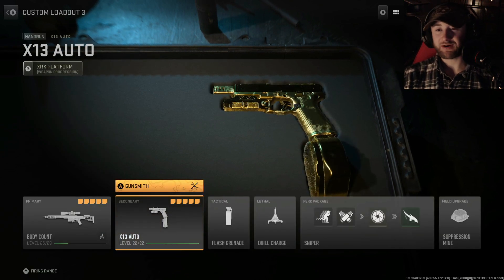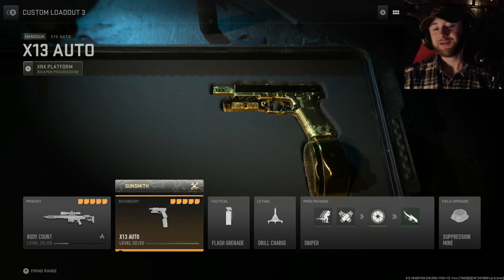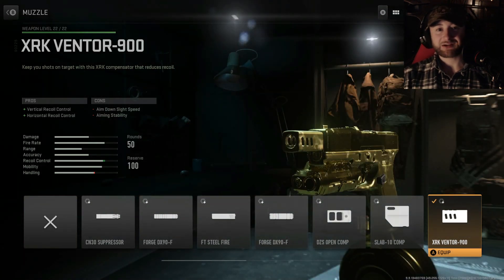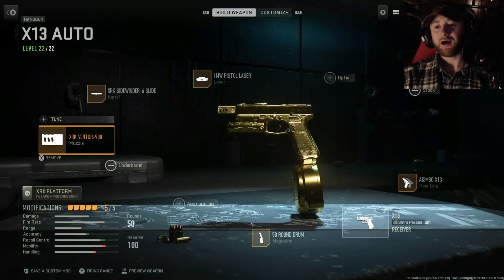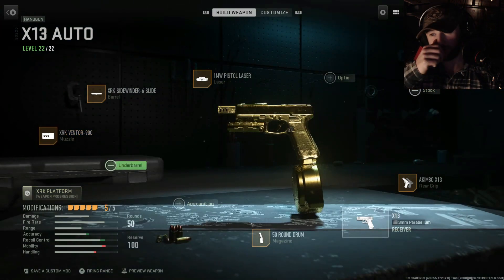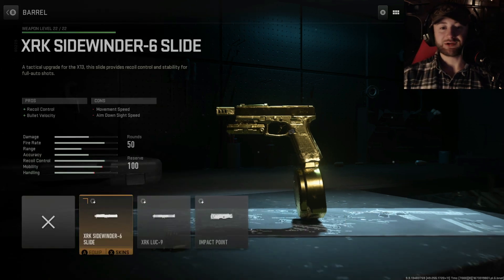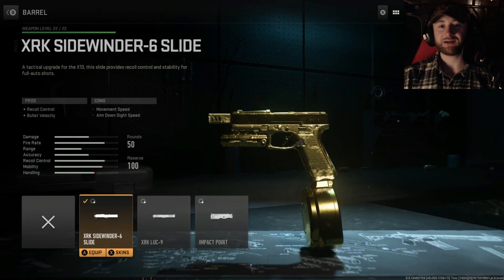The setup we're going to be looking at is very similar to the one with the X12. Starting it out with the XRK Ventura 900 compensator — all we're really trying to do is minimize recoil and help with recoil control. That continues with the XRK Sidewinder 6 slide.